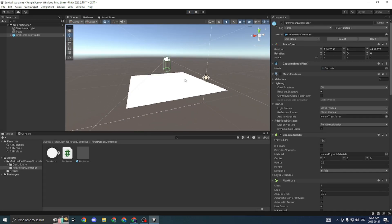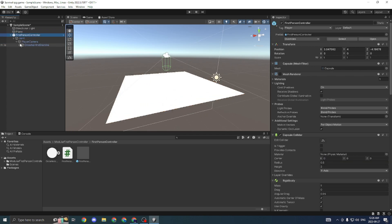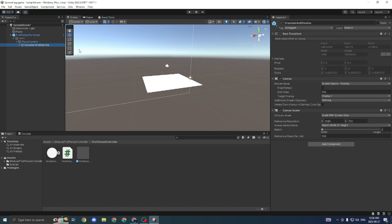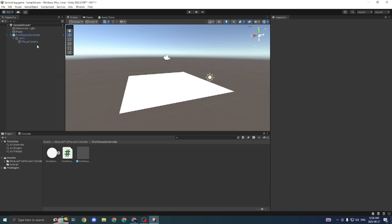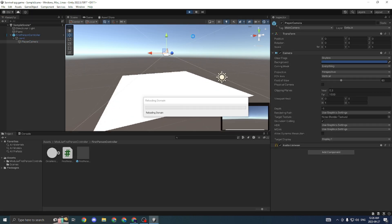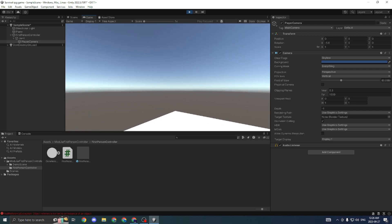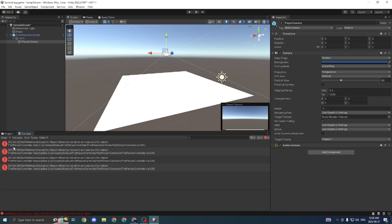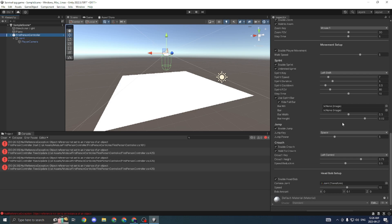Now we're just going to press exit. What I want to do is create a health system for our player. To do this, I'm first going to change the color of the plane to be black. We're going to go into our first person controller and delete the canvas called crosshair and stamina, because we're going to create our own crosshair and stamina system. As you can see, we had a crosshair when we were first playing, but now it is going to be gone. And there is an error in the script in the console because in the script of the modular first person controller, we removed the canvas image item.